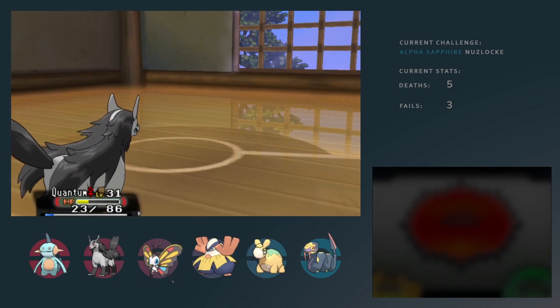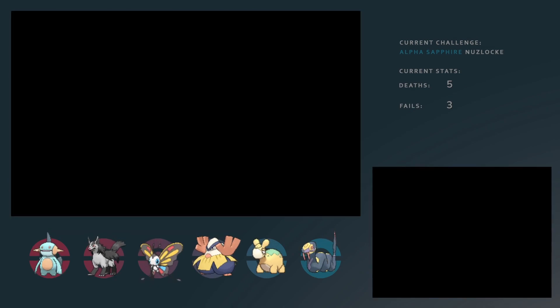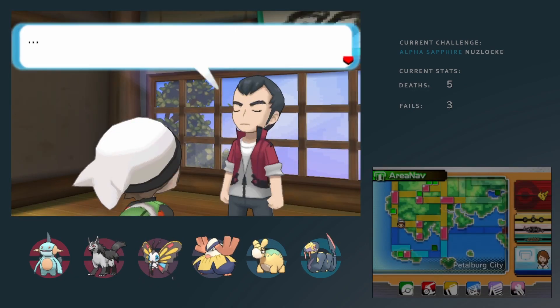Anyway, Norman — one of the biggest fights so far, definitely the biggest fight so far. Not only just because of it being the highest level gym up to this point, but just because of the sheer power he has and the very scary movesets he uses. Either way, we made it out alive. This is a big one for me — this is where I was so happy to win.